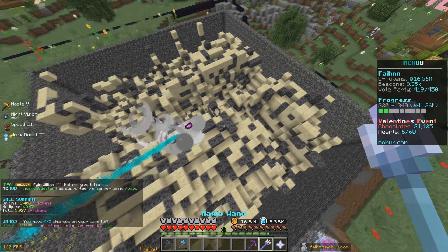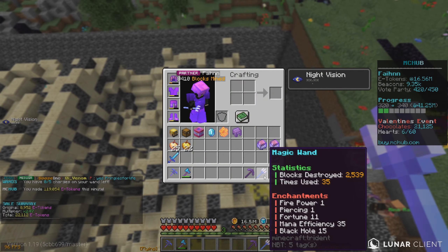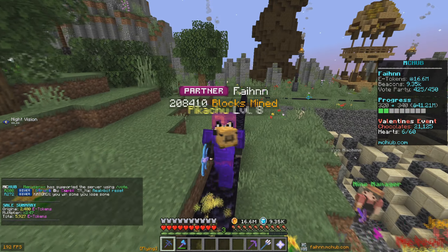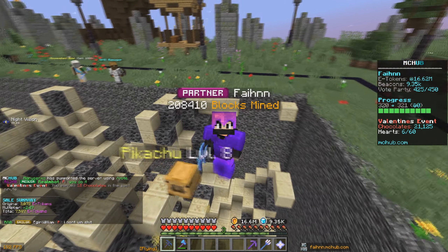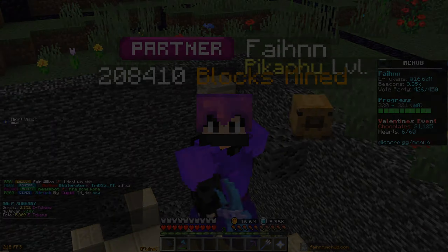We also got a magic wand — same concept, you get five uses every time it fully recharges. This one is actually pretty overpowered, probably more so than the phantom pickaxe. I think we're going to wrap up the second episode here. Thank you so much for watching — if you enjoyed, please drop a like, subscribe if you're new, and I'll see you guys in the next video. Peace out.